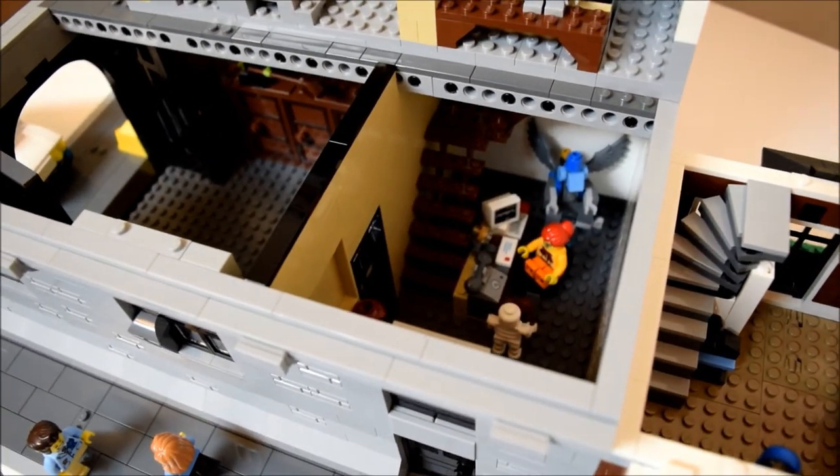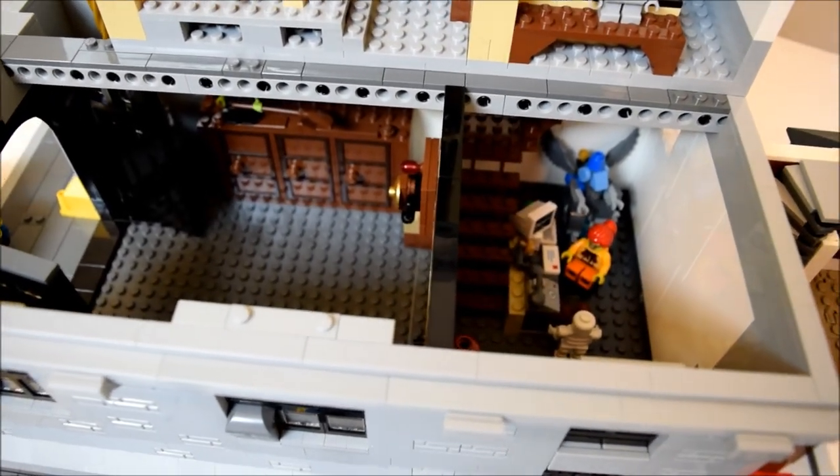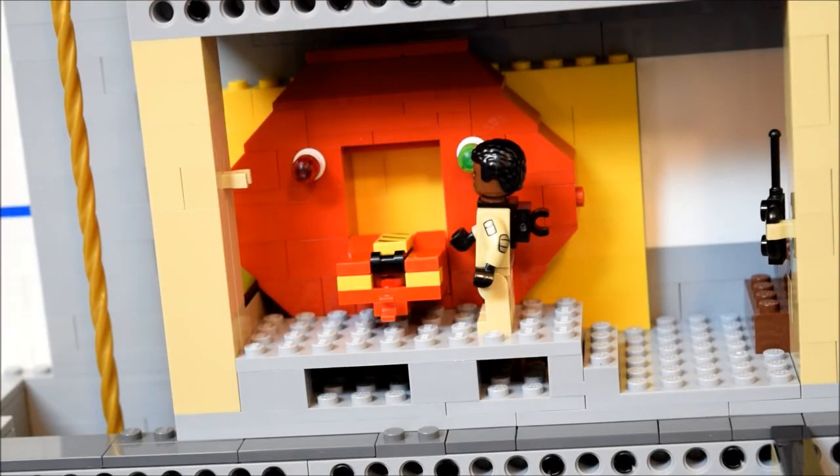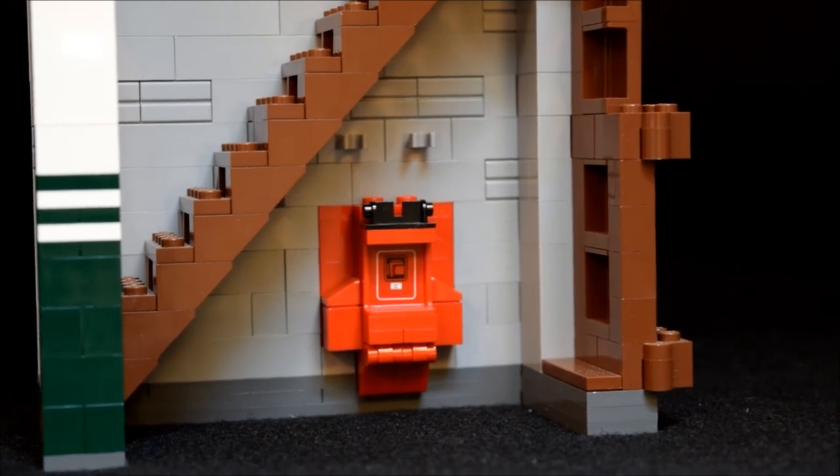We have a corner staircase with some storage in the back corner. Now's a good time to talk about another area of the building that I felt needed improvement — the containment unit. To me, growing up, the containment unit always seemed like the central feature of the Ghostbusters universe. It was where you stored the ghosts; it made ghostbusting possible. And if you watched that old cartoon, the containment unit was massive — it filled up an entire basement and really did look like a portal to another dimension.